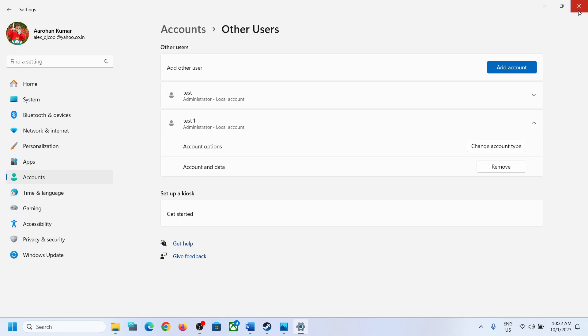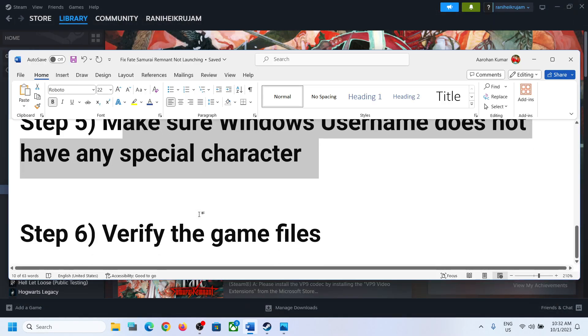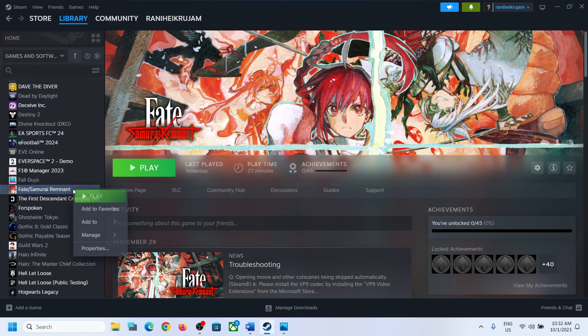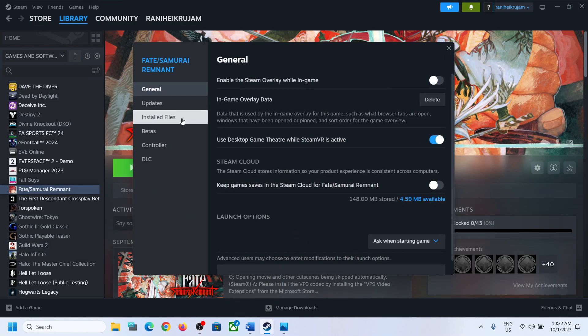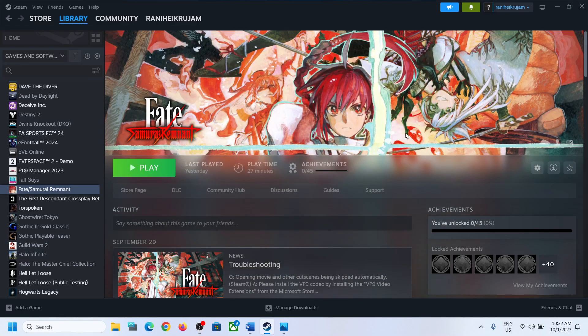Then go to the Start menu, click on the account name, and select the newly created account. Log in, and if needed reinstall the game, then launch it and check. The next step is to verify the game files — make a right-click on the game, select Properties, go to Local Files, and click Verify Integrity of Game Files. After verification, launch the game. One of the steps shown in this video should help you save the game successfully. Thank you so much for your time — please like this video and subscribe to my channel.